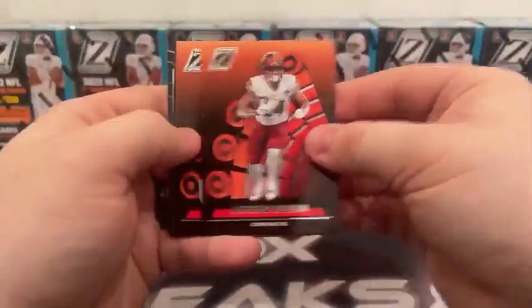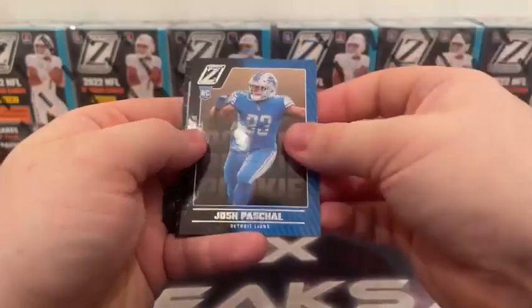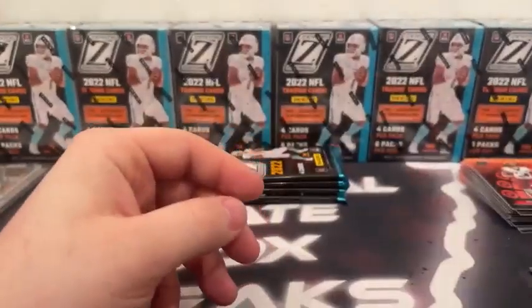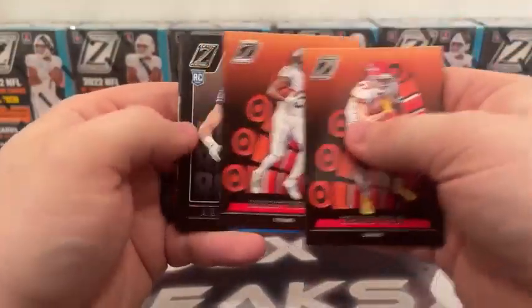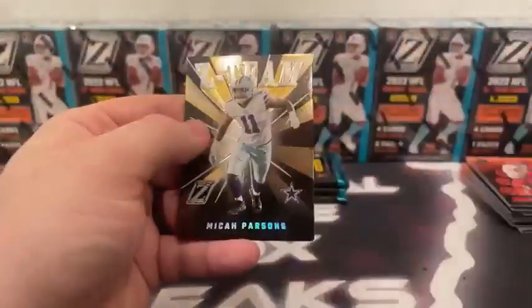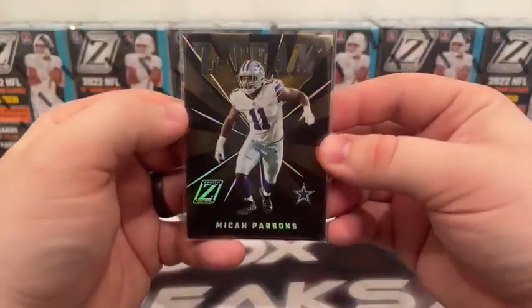Antonio Gibson, Tua, base rookie Josh Pascal, and a Thunder and Lightning for the Chargers — Austin Eckler and Justin Herbert. Then thicker cardstock: Travis Kelce, Robert Woods, Aiden Hutchinson, and Micah Parsons on the Z-Team, Dallas Cowboys.